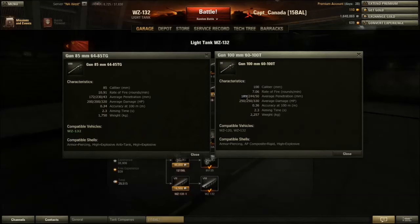The AP rounds penetrate a lot better. The Pershing has higher APCR, but it probably shouldn't have 270 pen or whatever it has anyway. I really like this gun but I would rather have it on a medium tank than a light tank. Its accuracy is okay at 0.36 and aim time is 2.3. My gun of choice is actually the upgraded 85mm 64-85 TG gun — it's an 85mm gun with 11 rounds per minute and 172 pen, which is obviously upgraded from the old 161-ish.